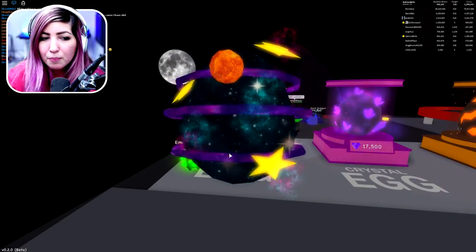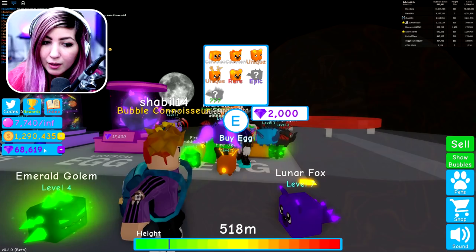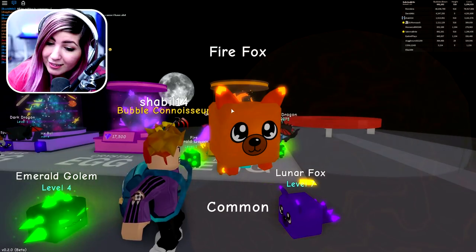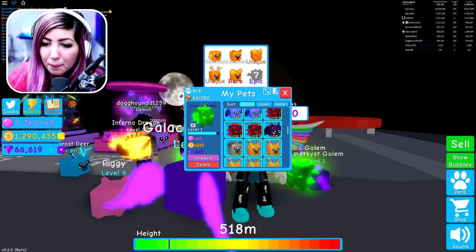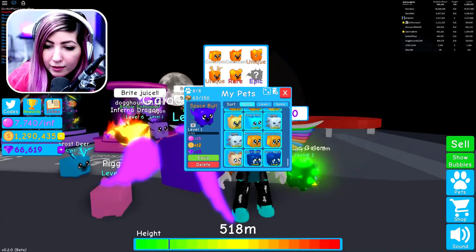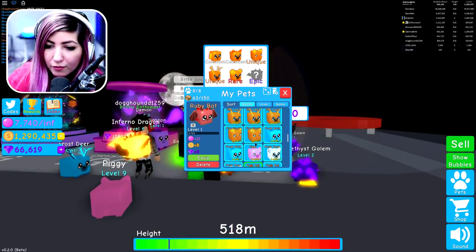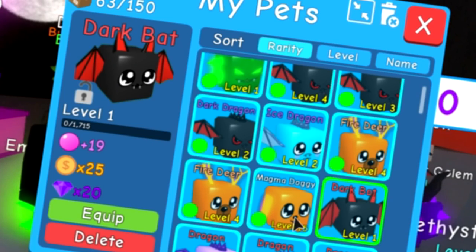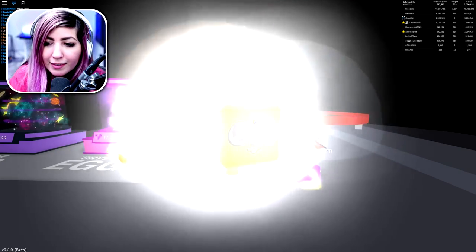Can we get one of these? They're probably really strong — please let them be amazing. We got another space bowl. We have 68,000 gems and these are 2,000 each, so that gives us a lot of chances to get the ones we don't have. I have 63 out of 150 pets. Let me take a look at my new pets: space bowl times 15 for gems, space bunny times 11, ruby bat times five — these aren't that good to be honest. Sapphire bat times nine, dark bat is times 20 — that's really good. Let's keep hunting for these last two pets in this egg.